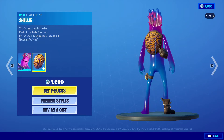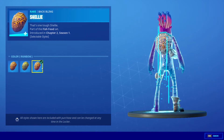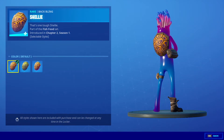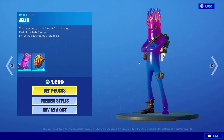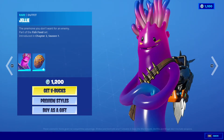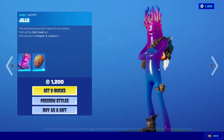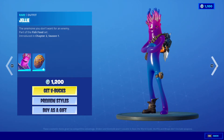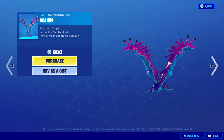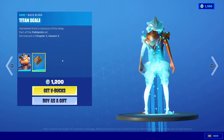We also got Jelly back in the item shop — I actually like this skin, it looks very chill. Jelly with Shelly Vacuum — three different styles for the back bling. This looks cool, I like how chill this one is. Just look at this — it's obviously jelly.